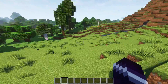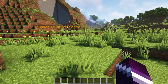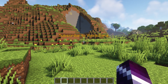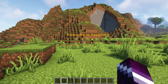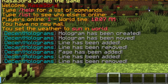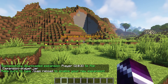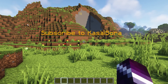Decent Holograms is PlaceholderAPI compatible. If you don't know what placeholders are, the best way to show you is just to show you how they work. Before we can add a placeholder to Decent Holograms, we need to download a placeholder pack. I'm going to type PAPI eCloud download, and after that download the player pack. Press enter — successfully downloaded expansion player. Now PAPI reload, and we can actually add a placeholder.